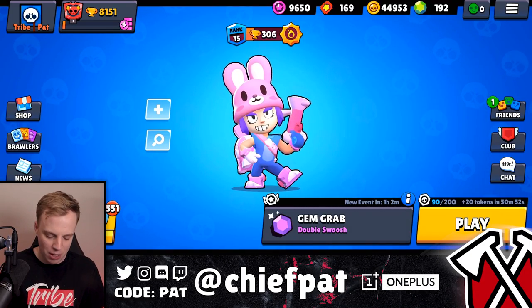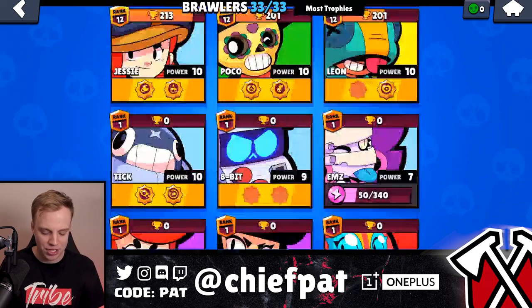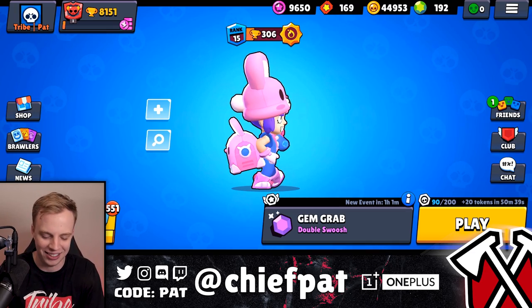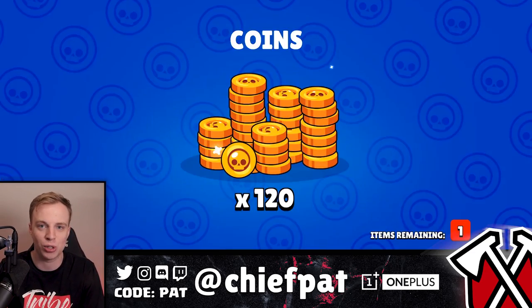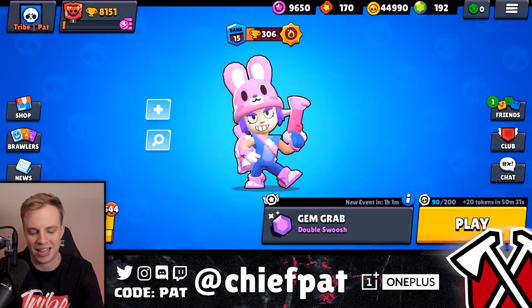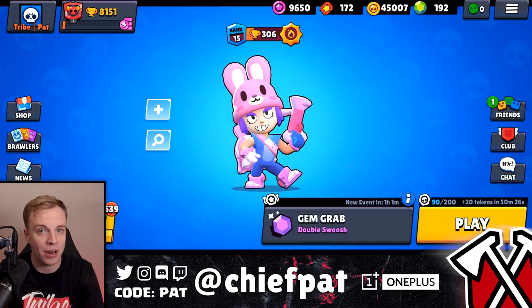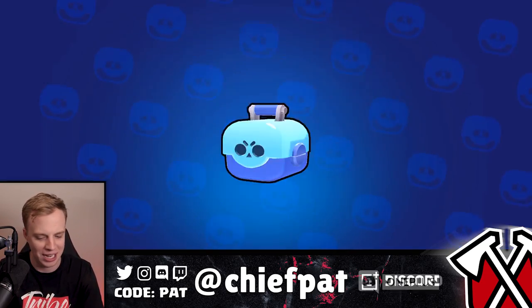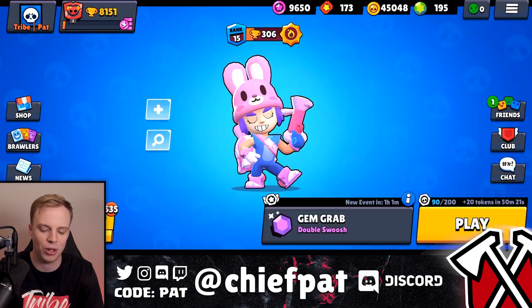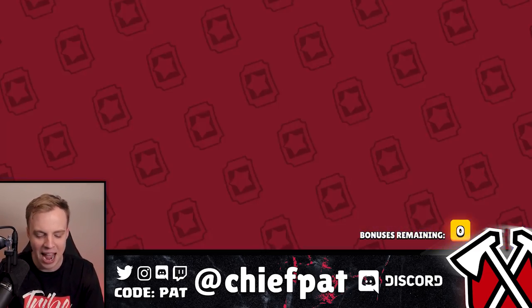Let's check out how many brawl boxes we're at — we're sitting at 551. We have a ton of star powers to unlock on all these different brawlers. If you guys didn't know, you have a 1% chance of getting a star power when you open a brawl box — not ideal, to say the least. As of about two weeks ago, I finally unlocked Ems, who was the final brawler to unlock, so this account is officially good to go. I was thinking of opening another account with all level 1 brawlers — let me know what you guys think about pushing those as much as possible.